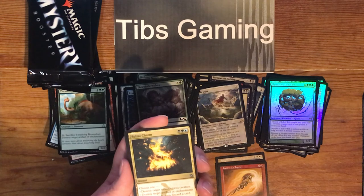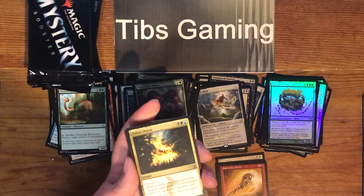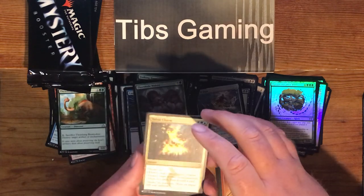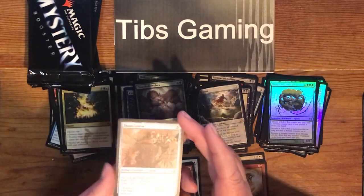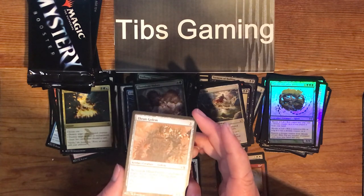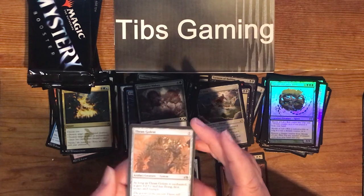Destroy target mono-colored creature. Destroy target artifact or enchantment. Draw two cards then discard a card. Thran Golem — five generic for a 3-3. As long as it is enchanted, it gets plus two, plus two and has flying, first strike, and trample.